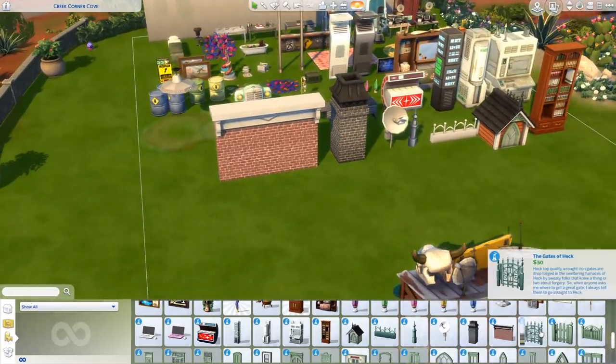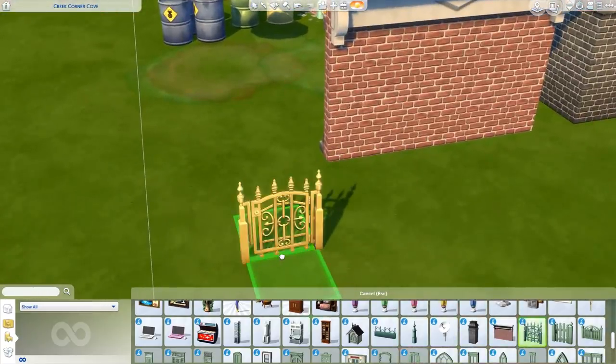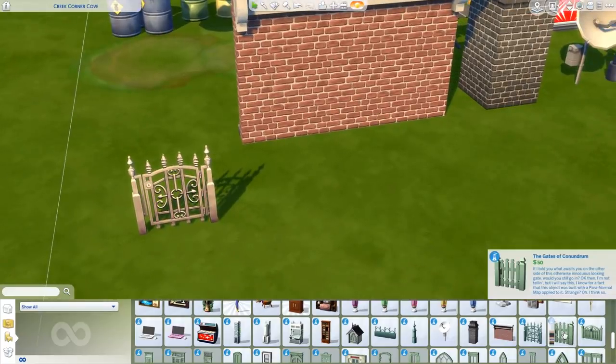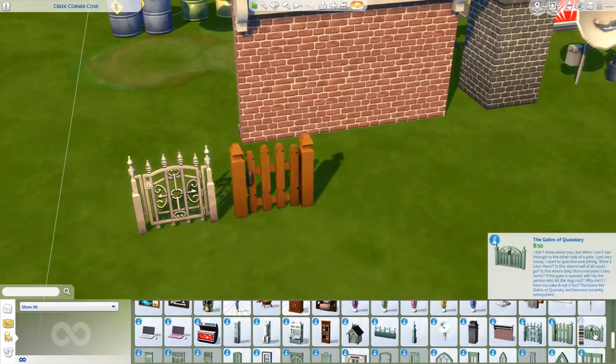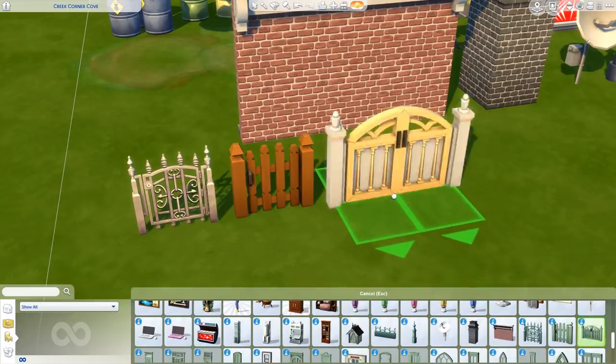We get the Gates of Heck with different presets, then another gate — the Gates of Conundrum — also with different presets. We get the Gates of Quandary over here. I love the new gates! You also get new fences, which I'll be showcasing later on.